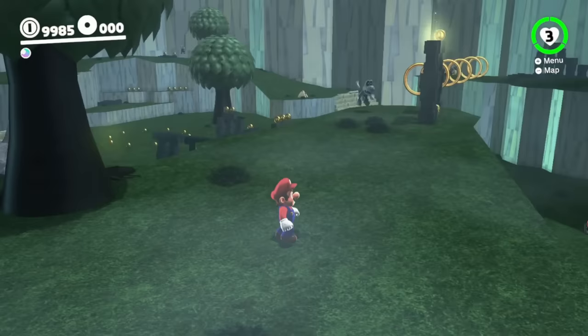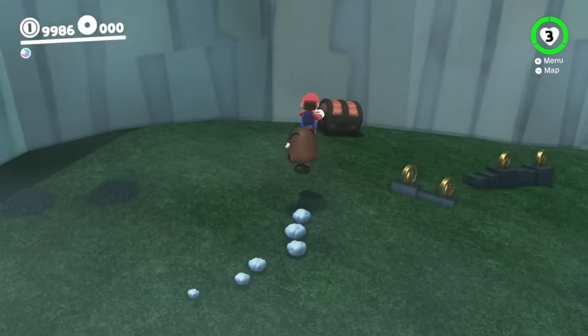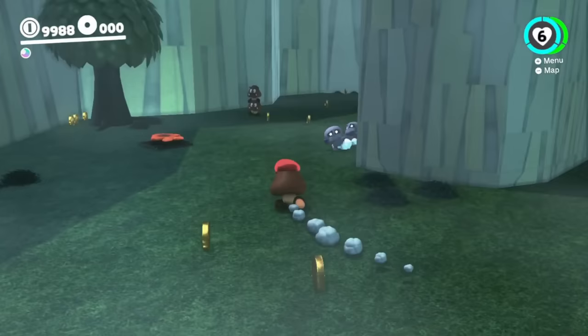Mario can go across to the right with the Flying Dry Bones, but he decides to check the path on the left first. There's a shiny spot here, a Goomba, and a treasure chest in the distance, so Mario is finding a lot of useful stuff. Mario opens the chest, and inside is a max-up heart that increases his maximum health. Then Mario takes this Goomba and brings it back to the two previous Goombas, and these Goombas can stomp through mummies like they are nothing.